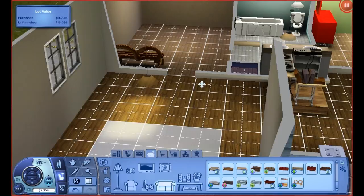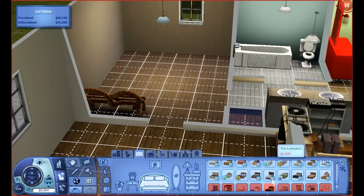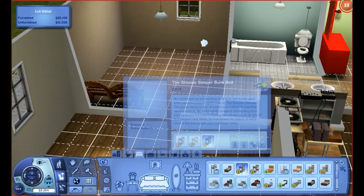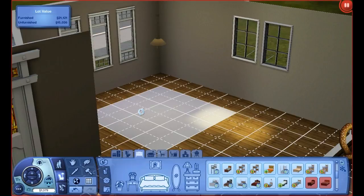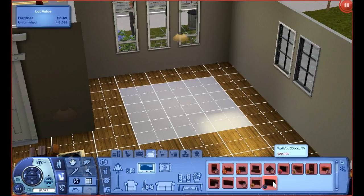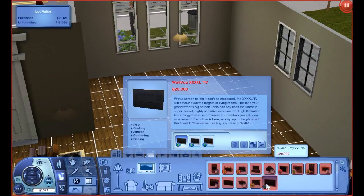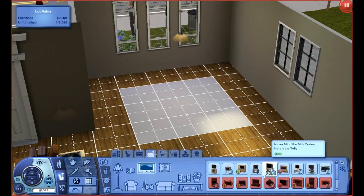I'm adding a bunk bed to this room too. Let's go with a darker color - there we go, that's the one I wanted. We don't have enough money for their giant television - it's 20,000 Simoleons. The other TVs are around eight, ten, nine thousand Simoleons. It's a giant TV - if you haven't seen it, you're missing out. But we can't really afford one right now.